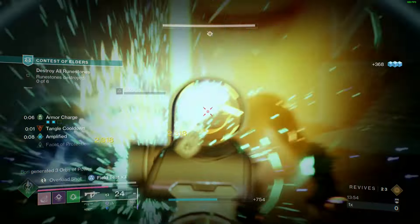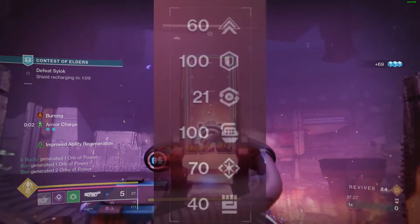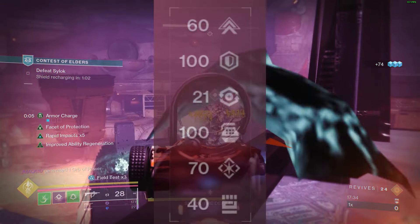If you are not using Font of Wisdom, you can also use Double Utility Kickstart on the cloak as well. Your stat goals to pair with these mods will be 100 resilience for max damage reduction, 100 discipline, and 70 intellect.